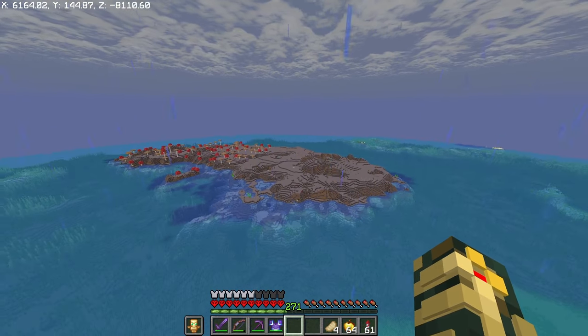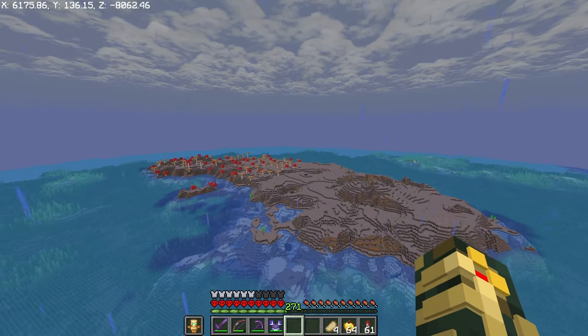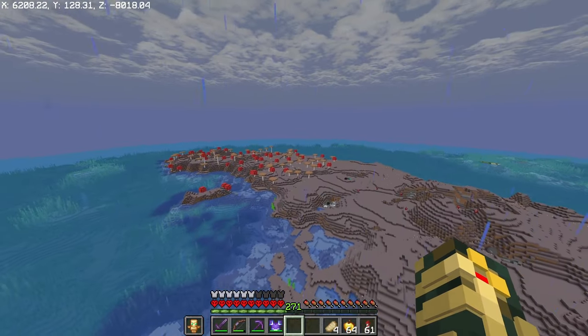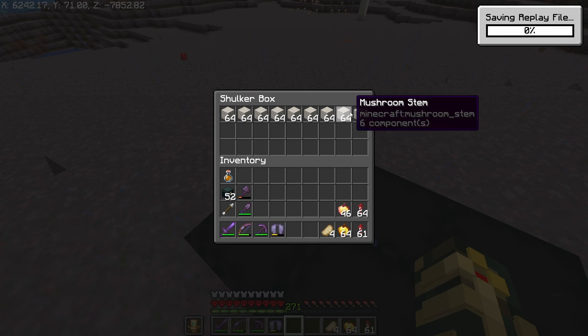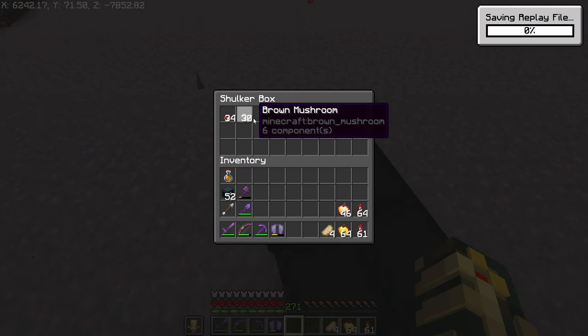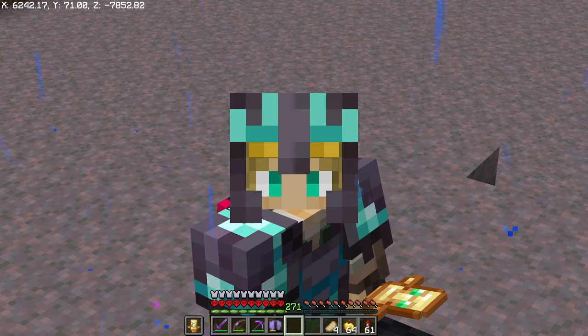Hoping that's enough mushroom stems to carry on with the build — got about half the island left. If I need more mushroom stems, that brings us up to a little over nine stacks, and if we need any more I've got some mushrooms that we can grow in the mesa.